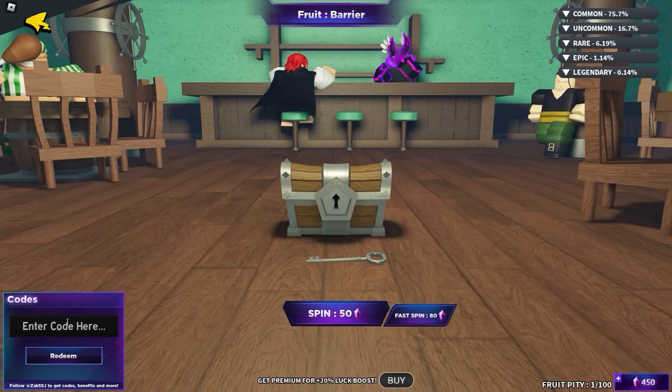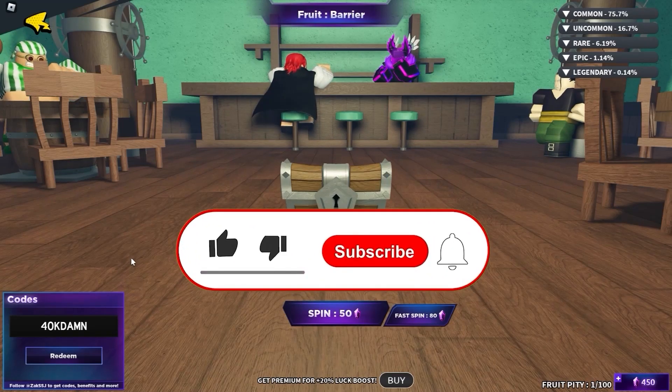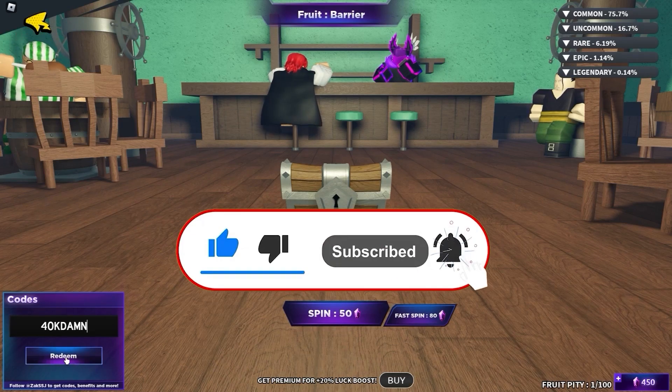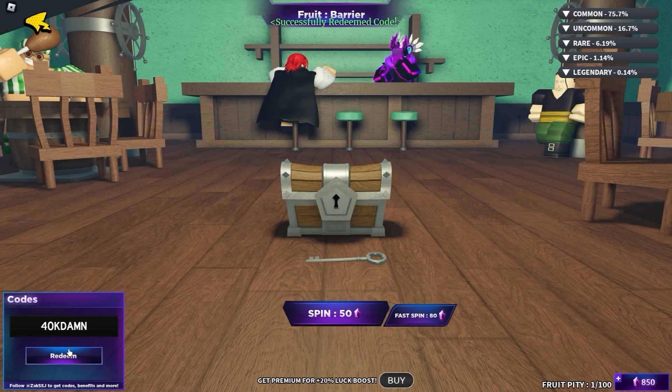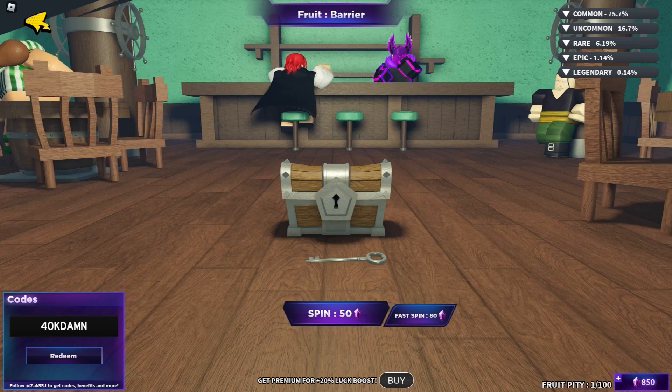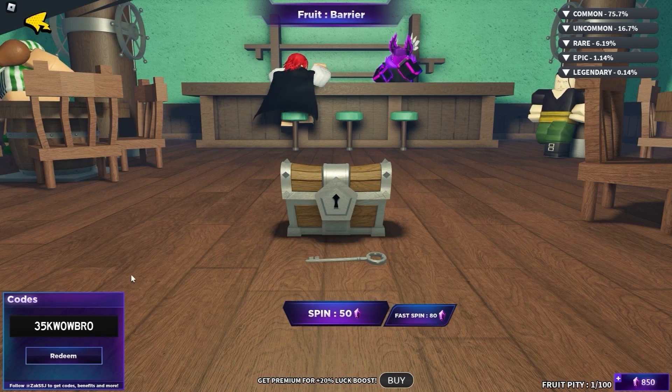Subscribe! The next code is actually called 4k damn. It actually gives a bunch of rewards, so let's check it out. We got like 400 gems, which is super insane. The next code is going to be called 30k wow bro. It gives you actually a bunch of rewards — like 500 gems.